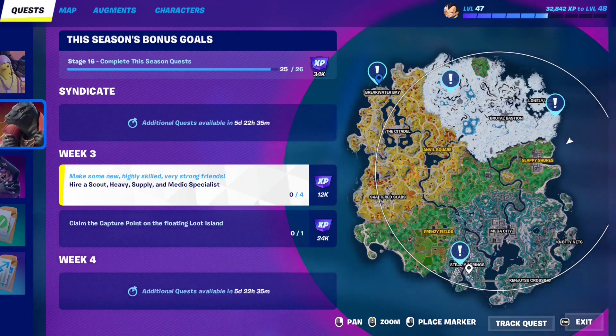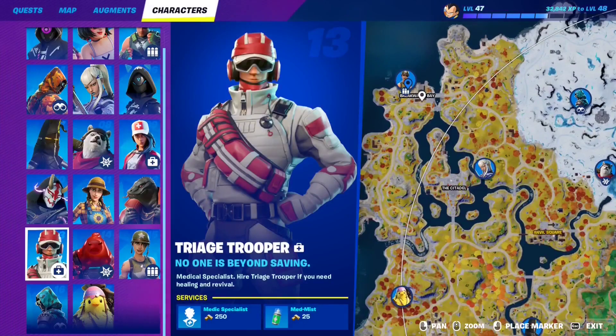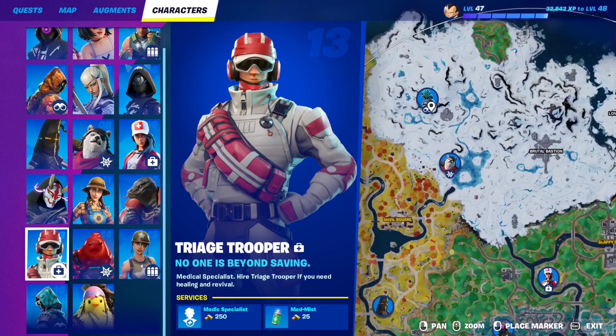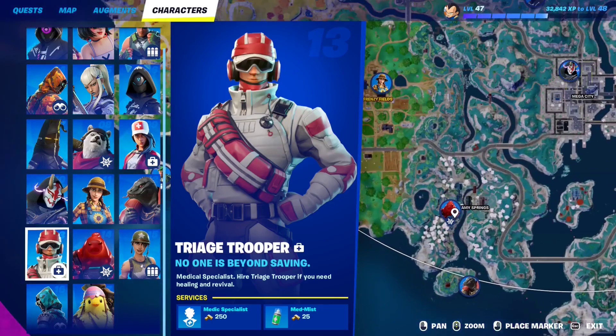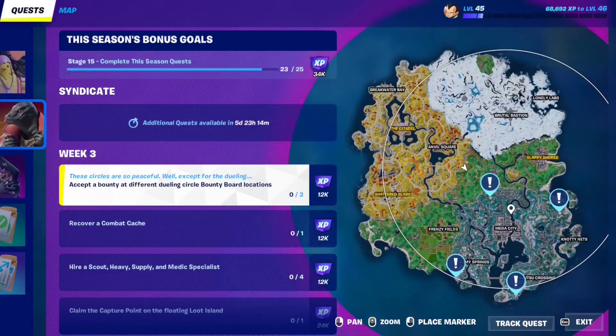It costs 250 gold to hire an NPC, so make sure you have at least 1,000 gold on you. The corresponding NPCs are: one at Breakwater Bay, one next to Lonely Labs, one on top of the snow biome, and finally one at Kinjutsu at Steamy Springs — which is the new sludge NPC. Just go to all four of them, interact, and hire them. That completes the quest.